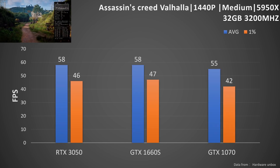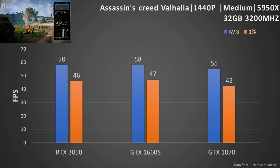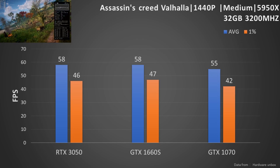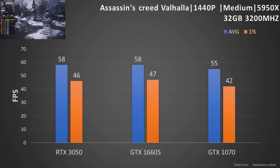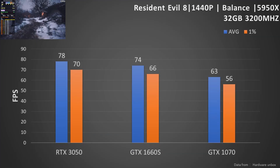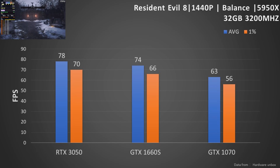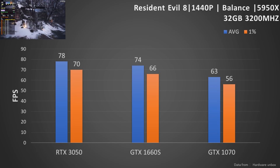Assassin's Creed Valhalla at 1440p medium setting on the Ryzen 5950X platform — all three cards run close to 60fps. Back on Resident Evil Village with 1440p balance settings, all three cards perform pretty well since Capcom has very good engine optimization.